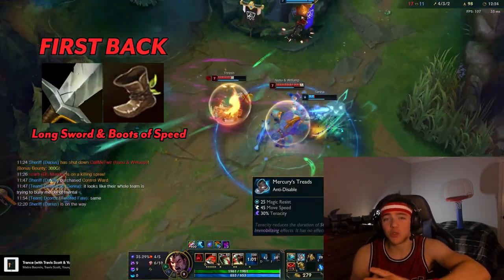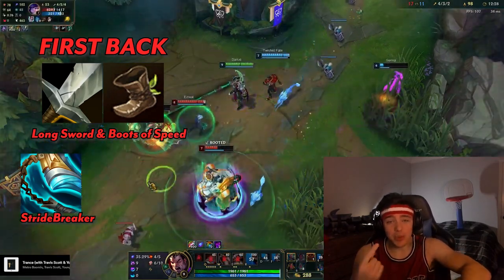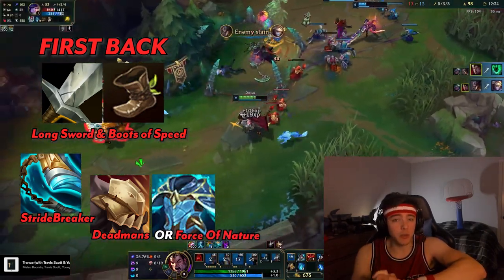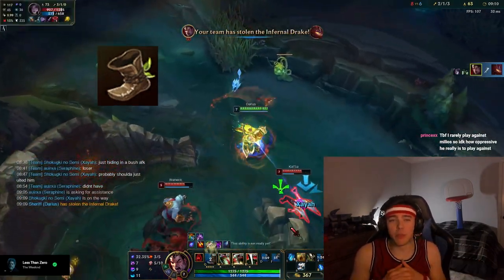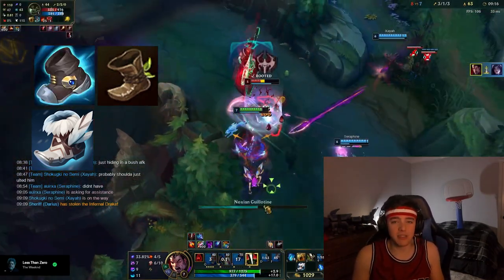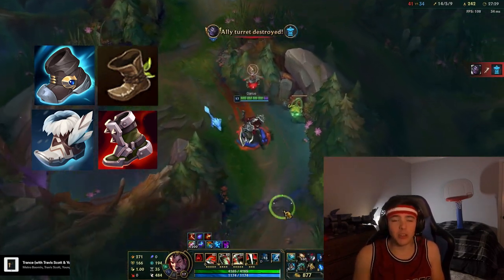For the build, it's going to be a little situational. Stridebreaker is good with Phase Rush. It could be Deadman's second if there's a lot of AD. Boots: Sterak's if you get bursted a lot, and maybe Force of Nature if they have a lot of AP — but it's most likely going to be Deadman's. Boots are most likely Swiftness — it's cheap and fast. Maybe Merc Treads if there's a lot of CC, or Tabi's if there's a lot of auto-attack AD champions. It all depends on the game.